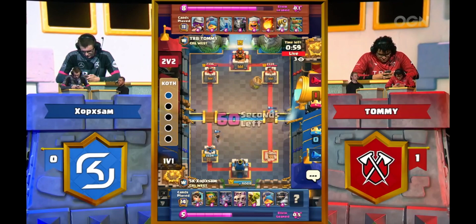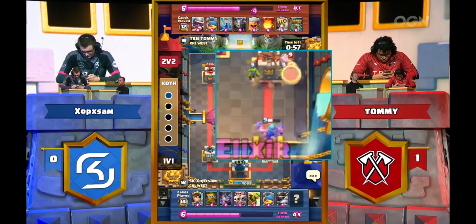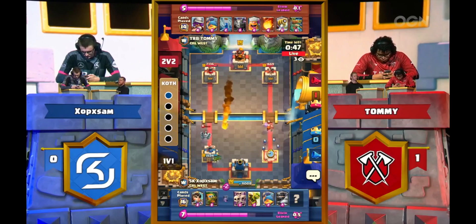I wanted to show you this Goblin Barrel moment because it's important for how the overall situation goes. Tommy defends with Lumberjack — why? Because he knows the Princess Tower is going to throw those arrows at the Fisherman and not the Goblins, so he can't zap it away. He has to defend like this and he takes quite a bit of damage, but what's more important is that this overall idea defines how he has to deal with this variation on the Little Chen no-spell bait Royal Giant deck.